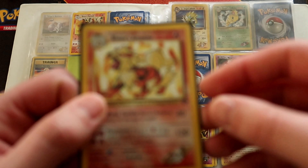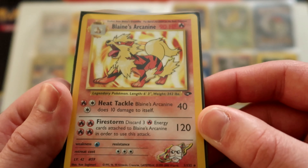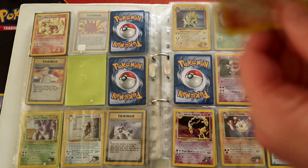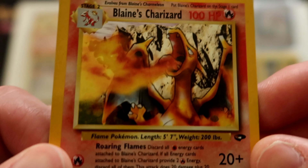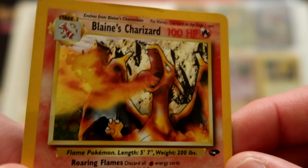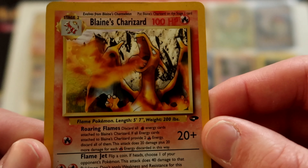Then some pretty cool ones in this set. Blaine's Arcanine — and then Blaine's Charizard. Wait for it — there we go — the fire and the mountains, roaring flames, very nice.